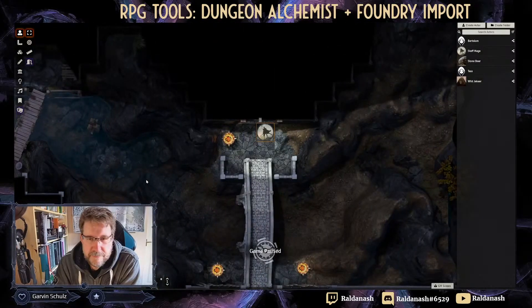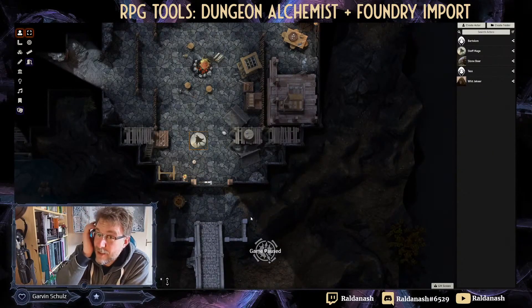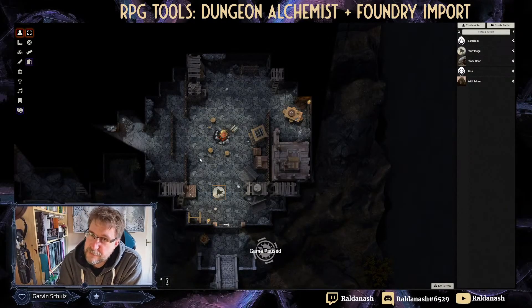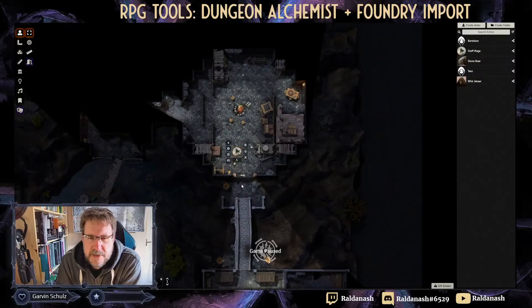As you can see, it imports with all the vision set up. I didn't make this map — I just grabbed it off the Discord — but you can share these maps very easily with each other. As I demonstrated in a couple of other videos, it's really quick to make these yourself as well, and getting AI-supported maps with walls and lights is just great. Anyway, I wanted to keep this short — if you have any questions drop me a comment, and if you like what you see leave me a like. I might do some more RPG tools reviews.